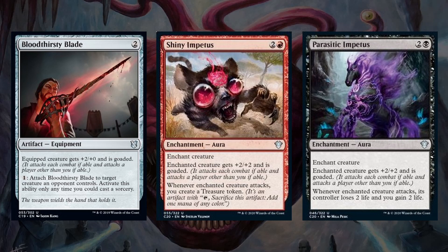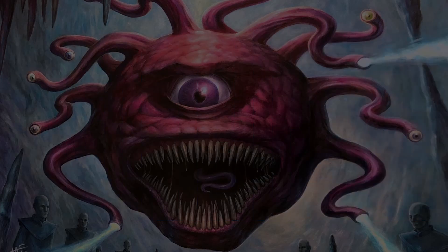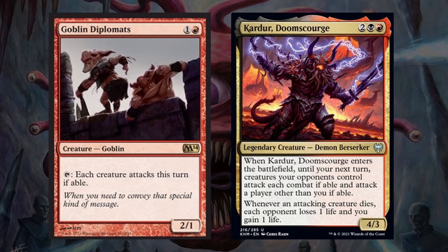Shiny Impetus is the best out of these 3 because it generates us treasure when the creature it's attached to attacks. Parasitic Impetus has the added value of draining the controller for 2 and gaining us 2 life, but this is one of those cards I will be looking to upgrade once there are more efficient options. Then we have some cards that force our opponents to attack but don't have the goad keyword. To start off we have two creatures: Goblin Diplomat and Karazikar Doom Scourge.